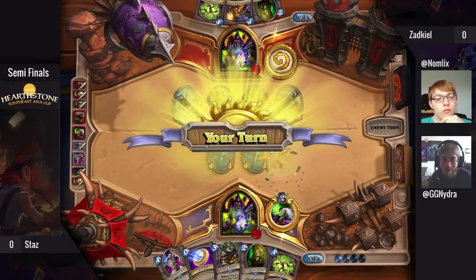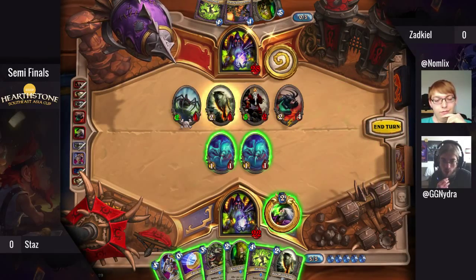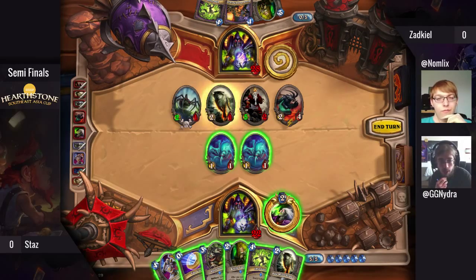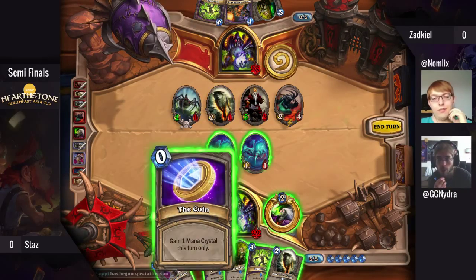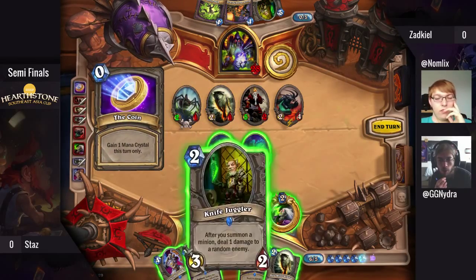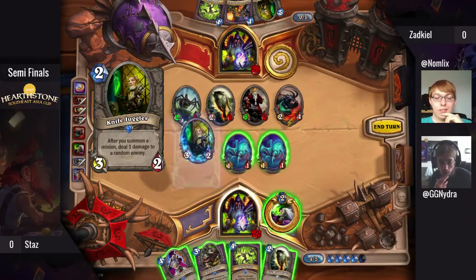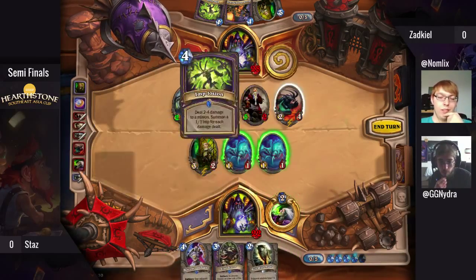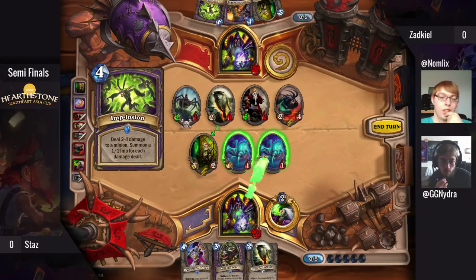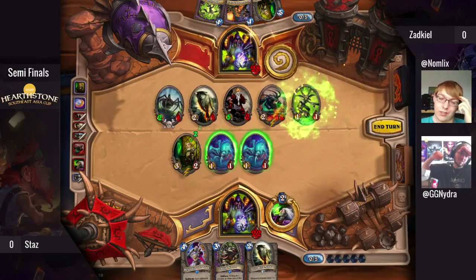Actually, Zadkiel also has Knife Juggler Implosion, so there will be a lot of blow trading. I think Zadkiel will come ahead again just because he has the Implosion Juggler himself, and for every juggle that lands on the Imp Gang Boss, another minion spawns. Knife Juggler Implosion is such a good bounce-back mechanic.